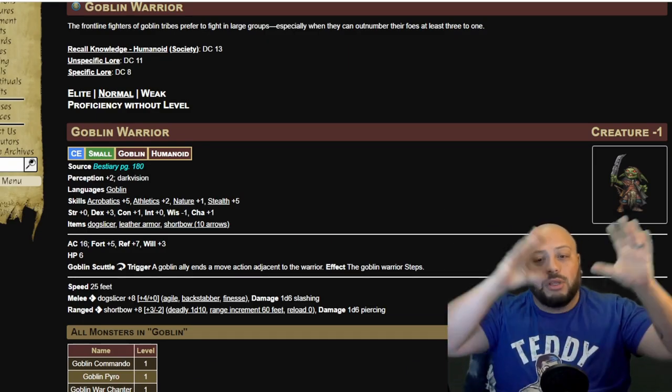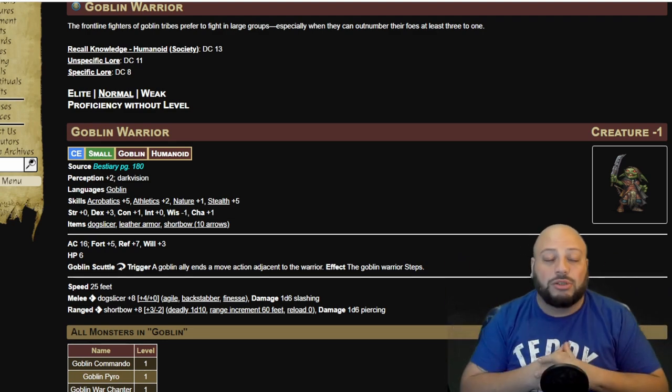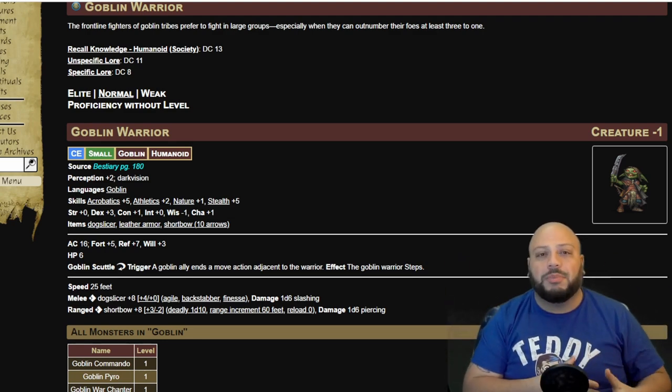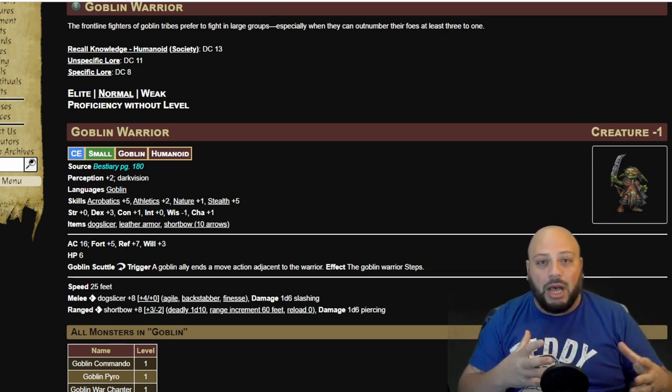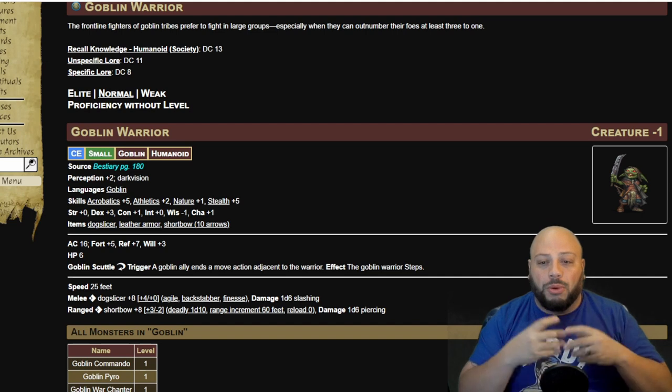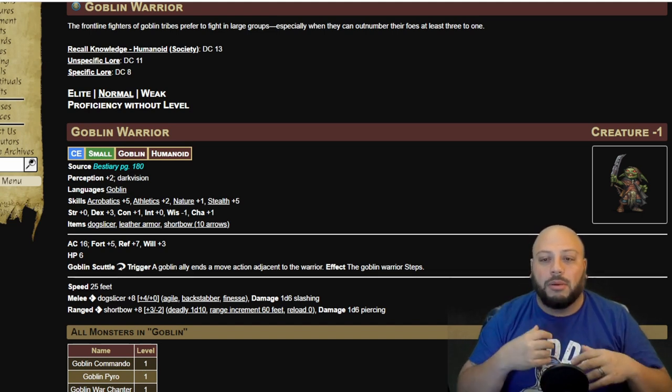Welcome back. So I've blown up a big image of this from Archive of Nethys. It's a great tool. If you're coming into Pathfinder 2nd Edition, it's a lot of information compiled into one area. So what we're looking at today firstly is a CR minus one.